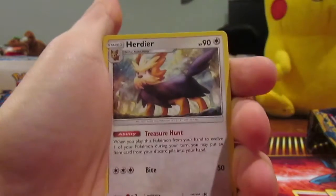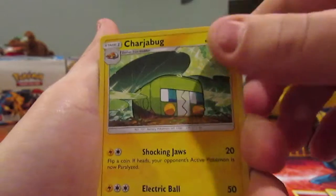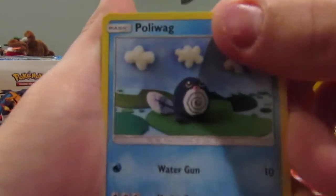I pulled a Secret Rare Energy the other day. I got a Lightning Energy here. We've got a Hurtier, a Crushing Hammer, Charjabug which is the new one — kind of looks like the Magic School Bus. We've got a Paris Poliwag, cool artwork on that.